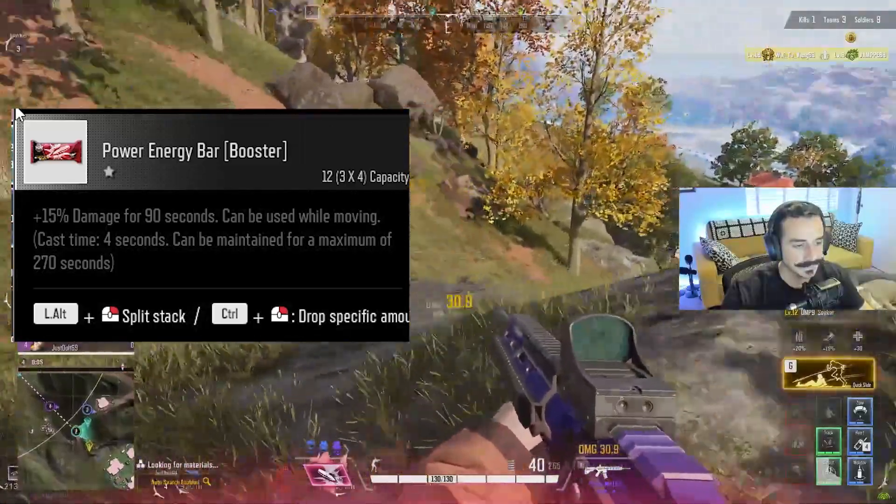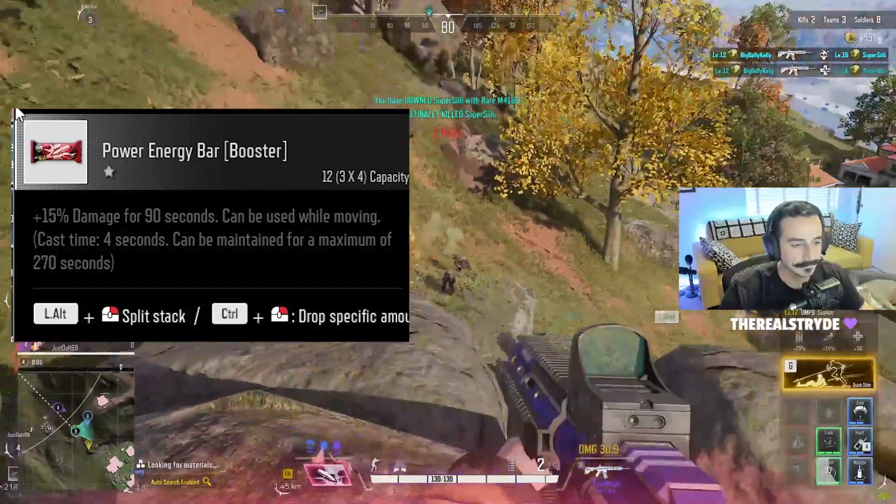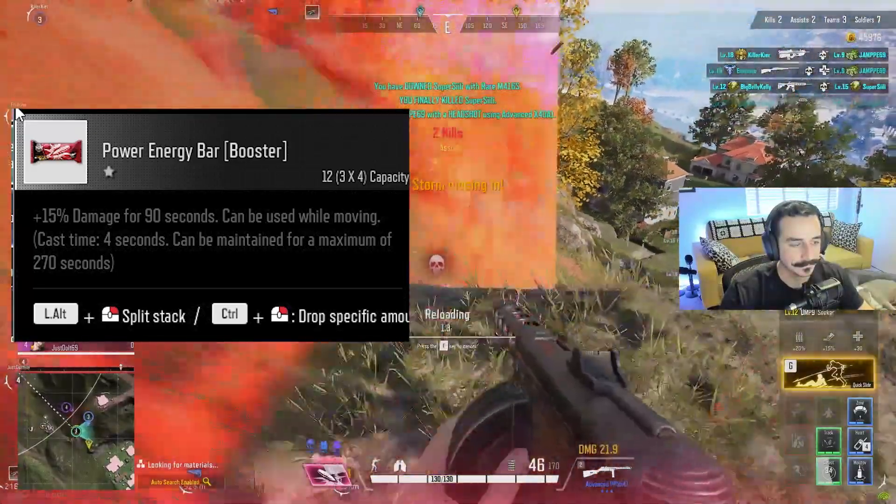Starting off, we have the power bar. This will grant you a 15% damage bonus. This is perfect to eat before entering any firefights, giving you a significant upper hand in terms of damage potential.